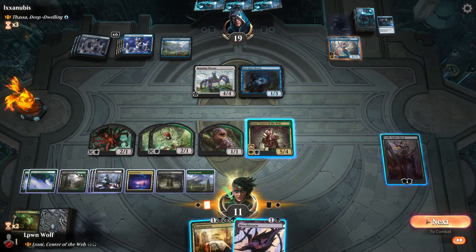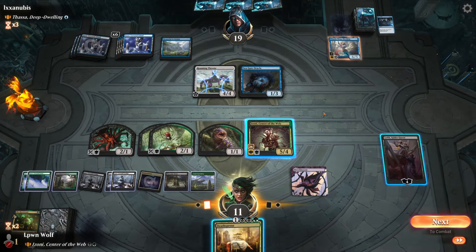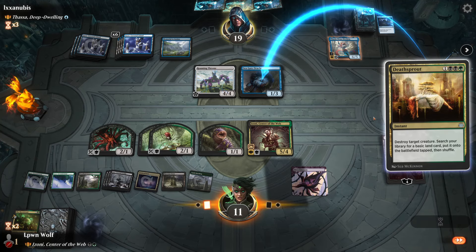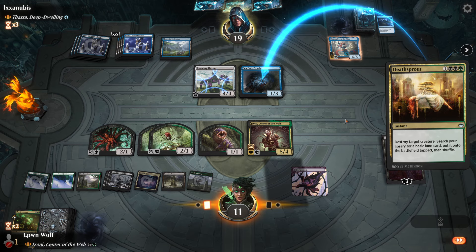Bitter Blossom - okay, let's go for the decoy spell again. That's going to be really good with Izoni. They don't care about that - do they have a counter for this? It doesn't feel very cool killing a common but it is drawing them extra cards every single turn. I'd rather kill the Roaming Throne but the Roaming Throne doesn't draw them cards.